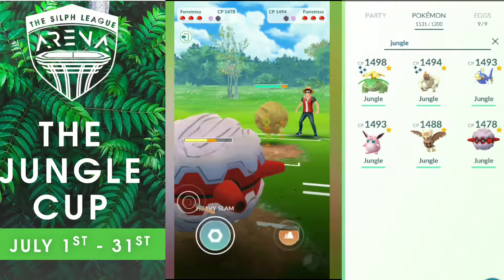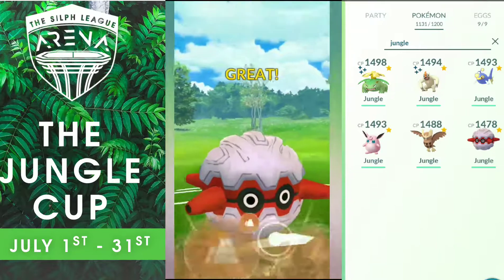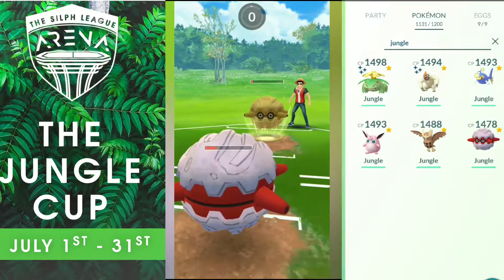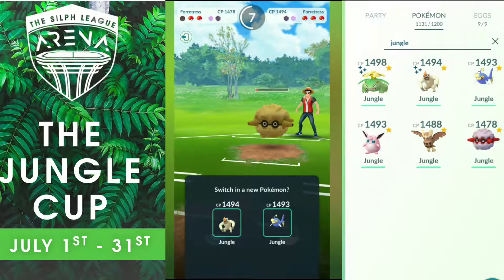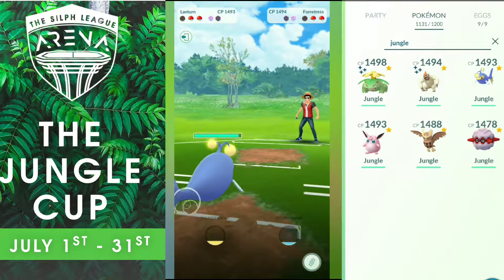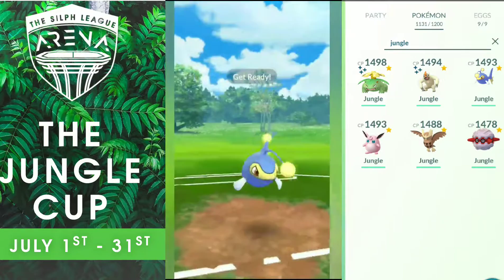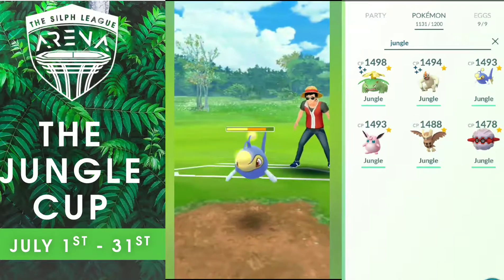She sends her Fortress because she has the HP advantage but we have the Energy advantage. So I decided to go for Earthquake to surprise her and deal more damage than Heavy Slam does. She doesn't shield, which is good for us. Now I decided to let my Fortress die — there was no place alive. I have Vigoroth and Lantern left and one shield. So I decided to send out my Lantern to farm a little bit of energy and finish that Fortress off. She also uses her own Lantern. I have the Energy advantage, she has the HP advantage. So I use my Thunderbolt, she doesn't shield.